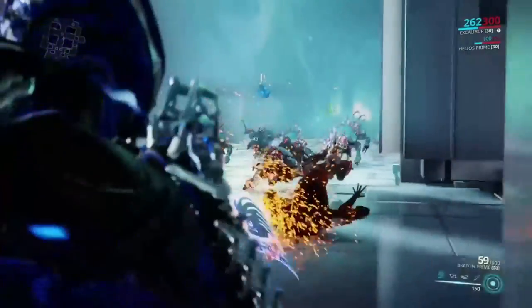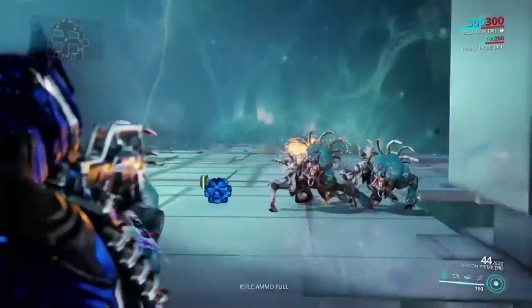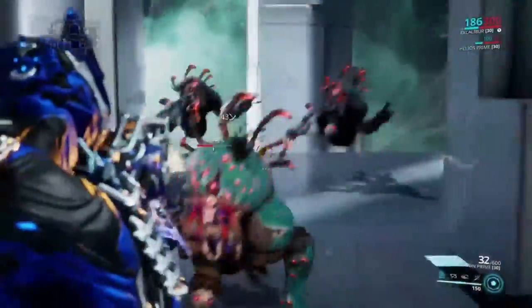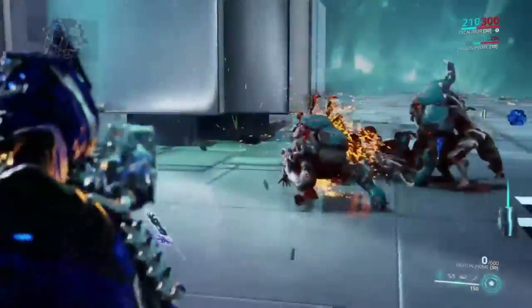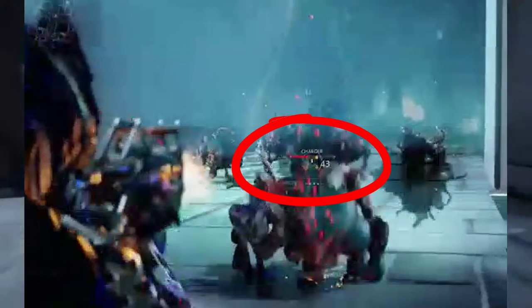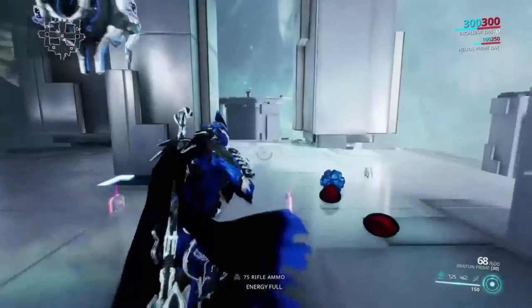We'll throw 20 Chargers in to demonstrate that we are only getting 43 damage when we're not getting any additional buffs. You'll notice as we shoot these Chargers that if we shoot them in the head we get a 2.0 damage buff, and if we shoot them in the arm we sometimes get a 1.5 damage buff. But as you can see, when we don't get that buff, we're just getting a solid 43 damage.